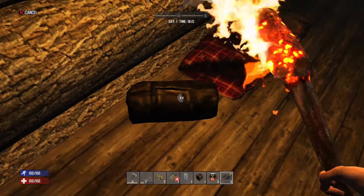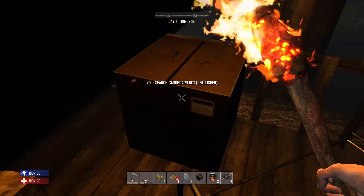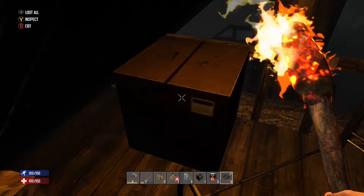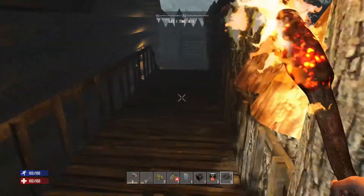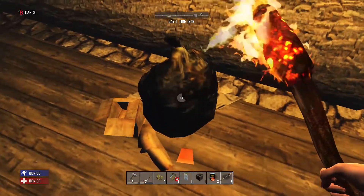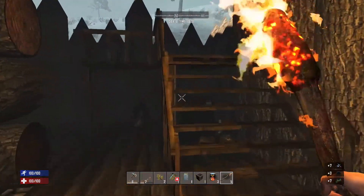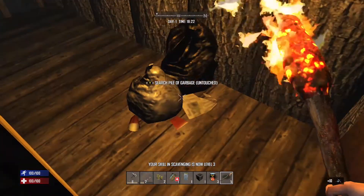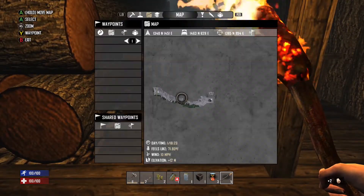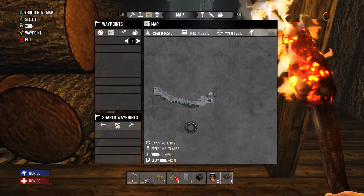That ting sound means you can't do anything here. If you dig down far enough — I think it's negative 54 or 56 — that's the bottom of the map and you get the same ding. I did a test to see how far I could dig and it was around negative 56 or 57. To see your elevation, go to the Map — at the very bottom it shows elevation. We're currently plus 12 meters above sea level, which is actual sea level.